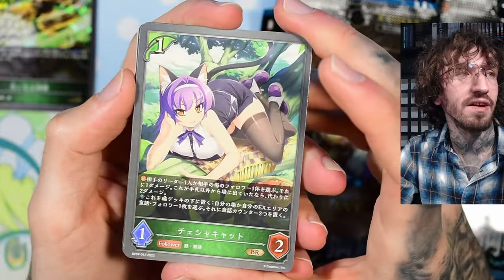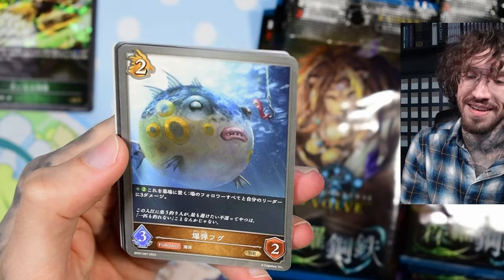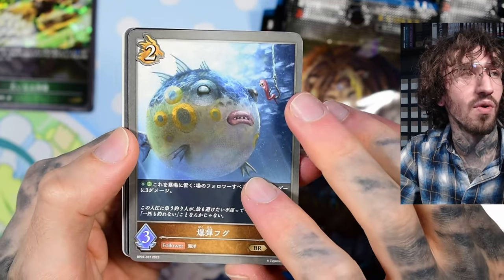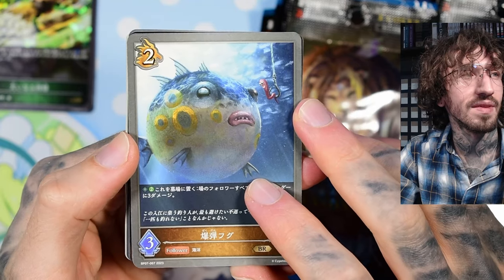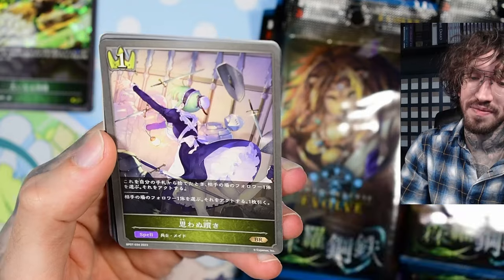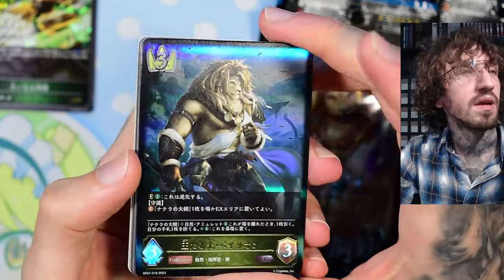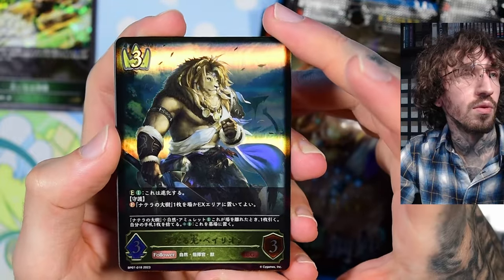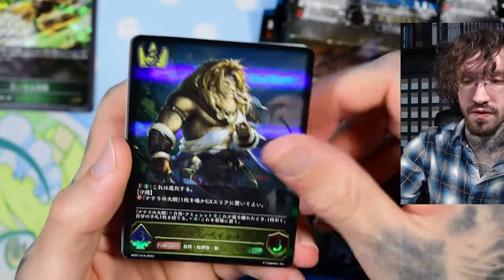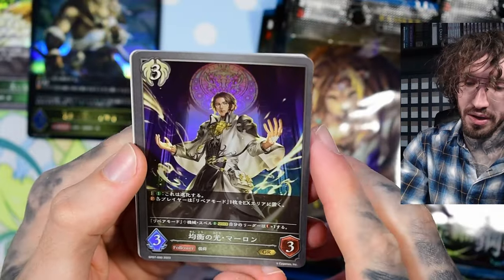It feels like there is a new set every two or three months — probably three months. They have a schedule and there are a lot of releases. What is with this card? This looks so derpy, like what's with this worm? And then we have a mate — the fury one, the daddy lion, master of the furries.